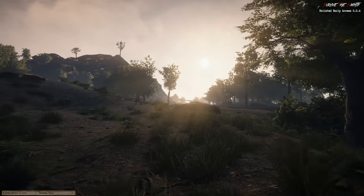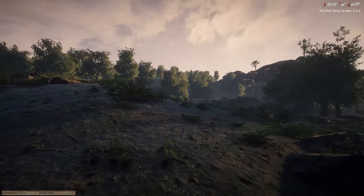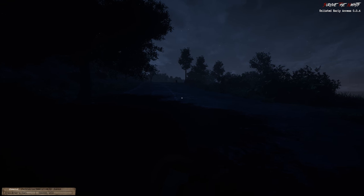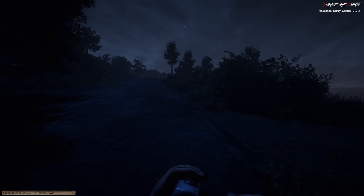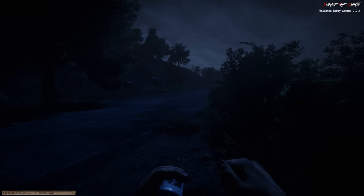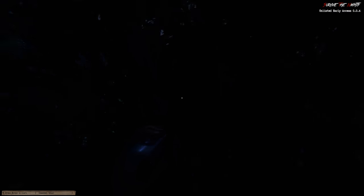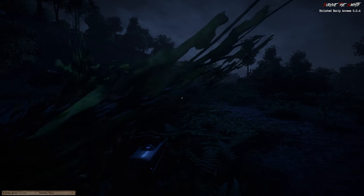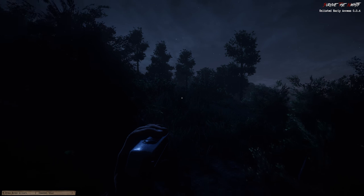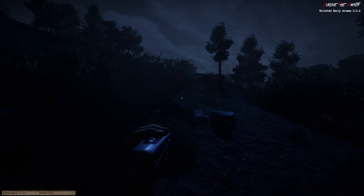I think the sun's going down — not the best situation to be in. We know what these zombies can be like at night. Looks like we've got a zombie ahead. I'm winding up my torch. We're gonna have to try and go around him. Let's see how close we can get to zombies without aggroing. We slow down through bushes, which is nice.